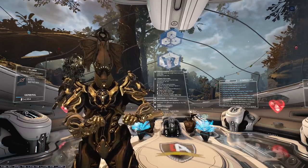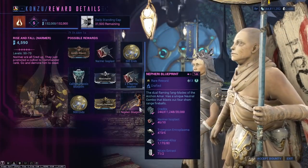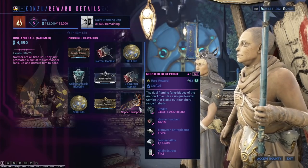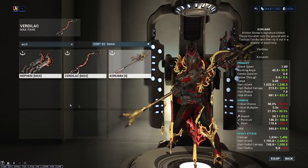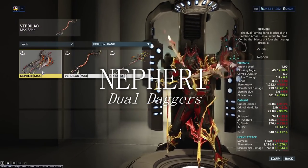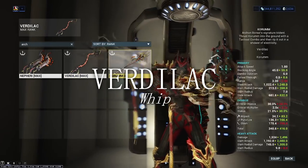After completing the New War questline you will be able to farm for the new Archeon weapons and the new bounties located within Cetus and Fortuna post New War — and oh man, I am enjoying these. There are three of them for you to pick up: Korum, a polearm; Nefiri, dual daggers; and Verdilac, a whip.